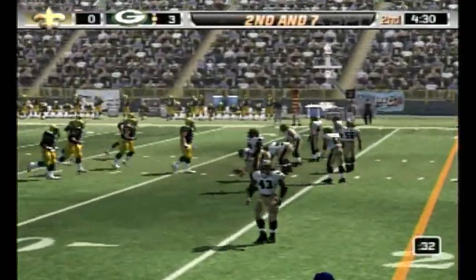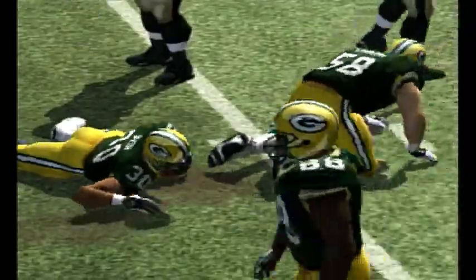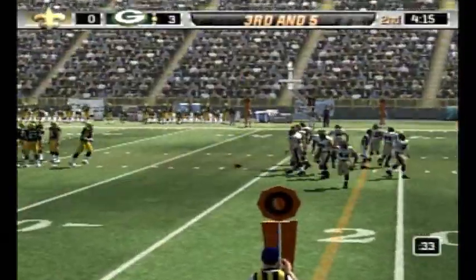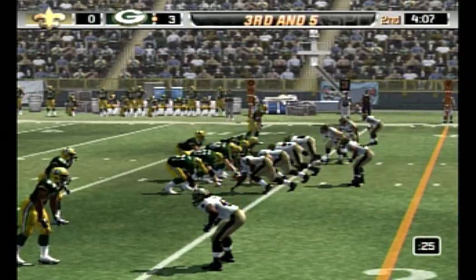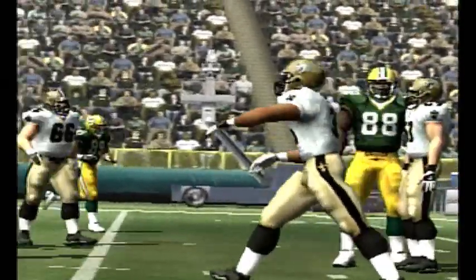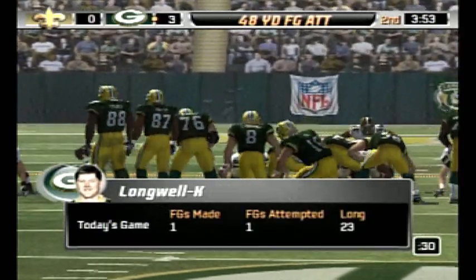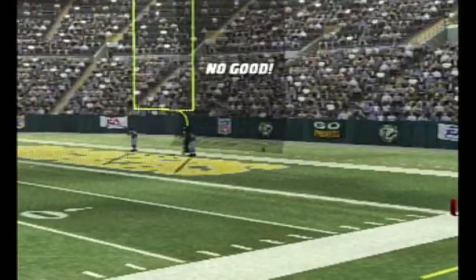They'll convert for the first down if they can get the ball inside the 21. New Orleans goes with a four-man front. Green takes it up the middle for a yard or two. The Saints come out in a nickel package. Going to the left, and he's rocked down in the backfield. Longwell comes into the game to try the field goal — the kick is up, clearly not the result he was looking for.